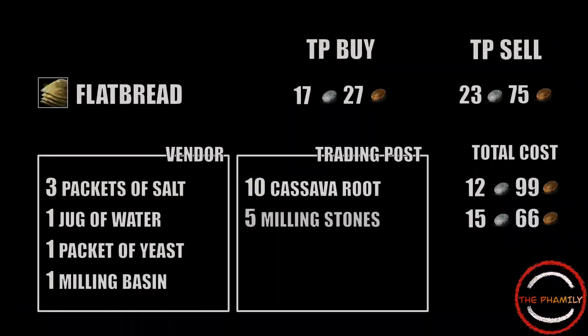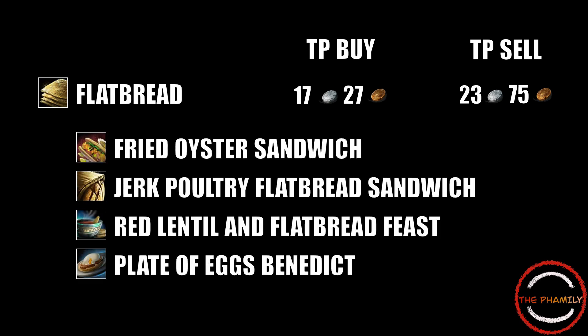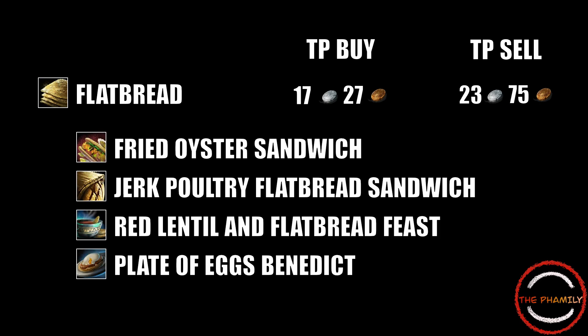Now after making the flatbread, you have a choice. You can either sell it for a quick instant profit on the trading post, or you could be using it as an ingredient for yet another recipe. Currently four recipes use flatbread as an ingredient. Two are currently crafted at a loss, and one can be sold for profit but the instant sell option is a loss. So we're going to be ignoring those. But the fourth one can be sold at a very nice profit as well, if you've been doing the achievement to get ascended cooking unlocked and level cooking all the way to 500.